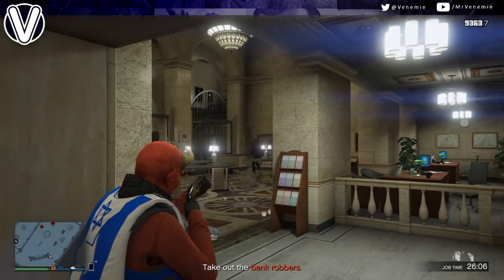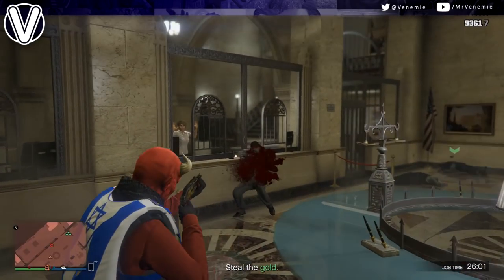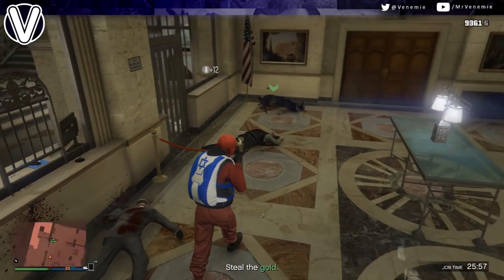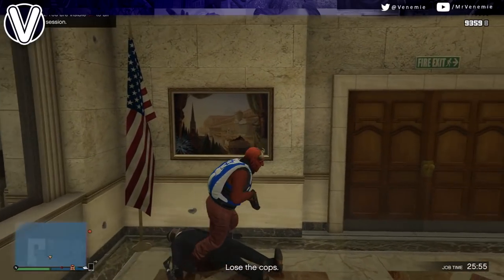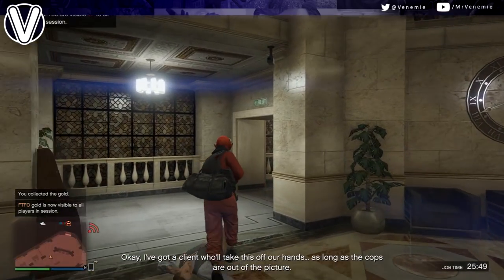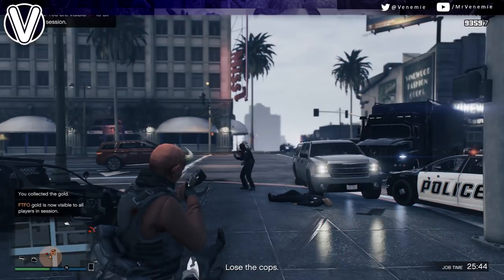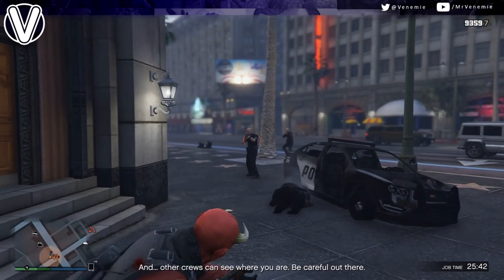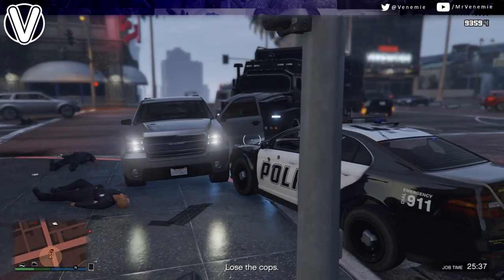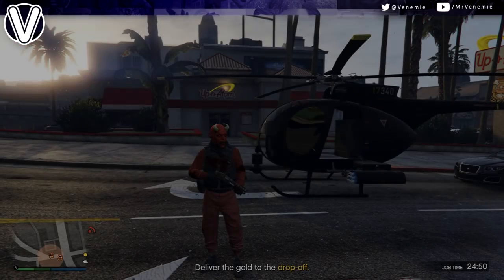Throughout this whole scene you are going to be getting shot at by a lot of cops — I highly recommend you keep Lester in mind. Straight after you pick up the duffel bag, you are going to get a duffel bag on your outfit. This isn't the end of the glitch. Just walk outside the bank, get to your vehicle safely, open up your phone, call Lester and get these cops off you.